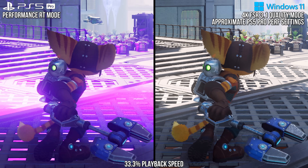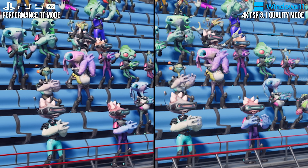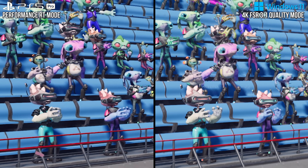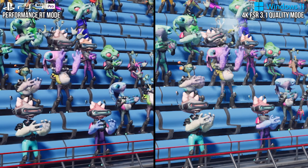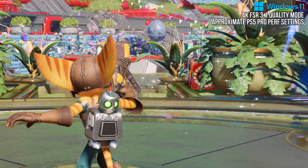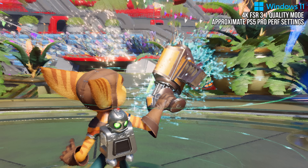It looks better, and the difference will perhaps be even more interesting to investigate in other titles, as they will not necessarily have as high internal resolutions as this one, and FSR fares worse when internal resolutions are lower. Another FSR problem across games is with particles. When picking up this gun with FSR on, note how the particles have this wispy, ghosty look as they show up. This is found nearly across every game with FSR, and this one is no exception, even using the latest version of the scaler.